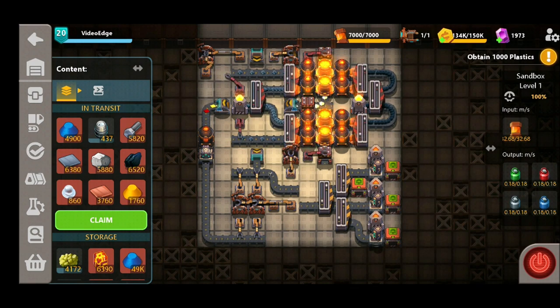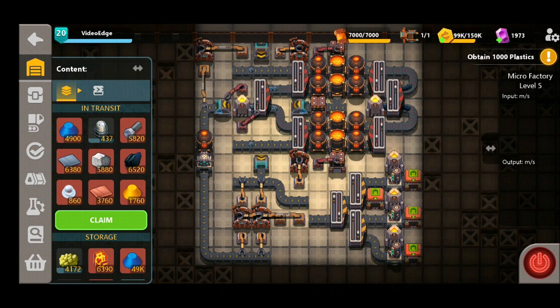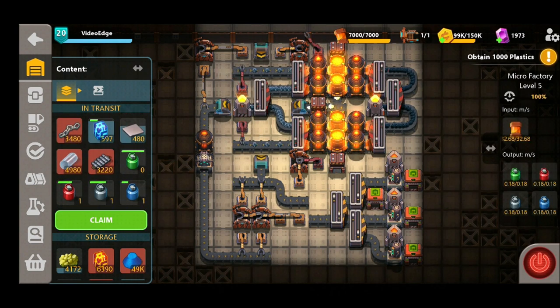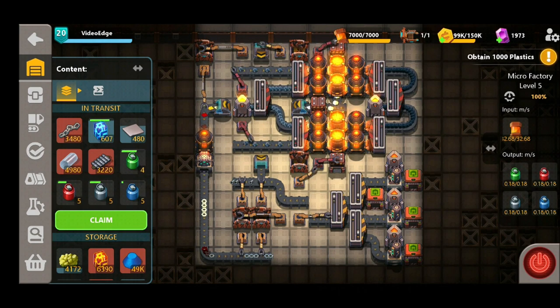Let's save this design and get it into our micro factory to start producing those gas canisters. Here we are in our micro factory — placing down the gas canister build and turning it on, producing each and every type of gas canister as promised. We won't have any supply issues when it comes to buying our heat and ice guns or completing those missions. We hope you've enjoyed this one — this design has taken pride of place on our Sandship. We'll be back with more new material designs on the next episode, but as always thanks for watching and we'll see you next time. Bye bye.